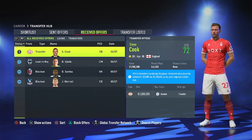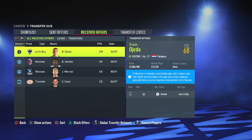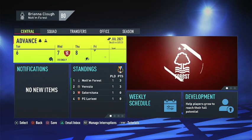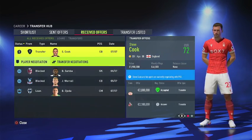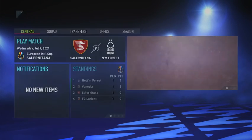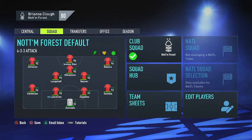Steve Cook, 30 years of age, 72 rated, from Bournemouth — I'm just gonna go ahead and accept that. There's a loan to buy from Monterey — I'm going to go with a straight loan. Hopefully he and Monterey can agree to that. We are going to sim this game against Salernitana. Don't forget to use substitutes.